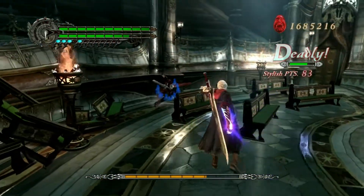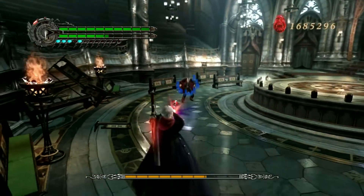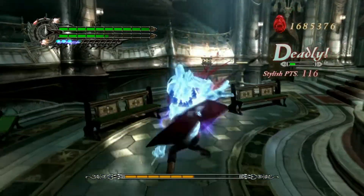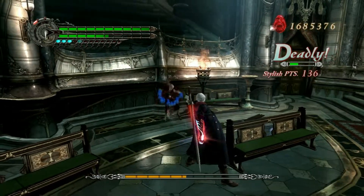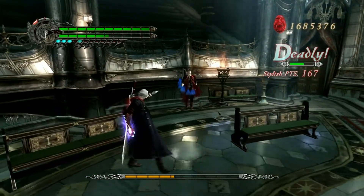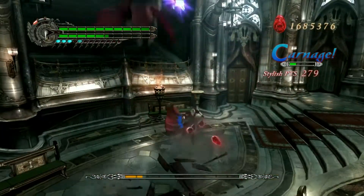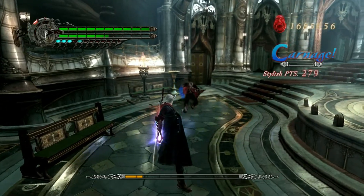There are some tricks you can do, like you can devil trigger when you trade a hit or when he's hitting you to break out of it. That's a good strategy if you mess up. You can also spam the gun to get close and bust him if he trades shots with you. The other thing you can do is stand at about the range you see here, and that should act as a sort of bait so you can dodge his moves quite easily.